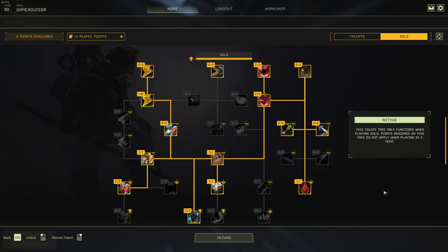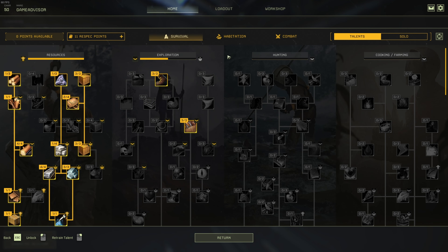Before I move on, I'm going to look at all my talents so you guys can pause the video if you want — I'll be doing this for every set of talents I go through so that you can copy them if you're interested. Now, moving on to our next set of talents, let's start out by going through the survival tree.